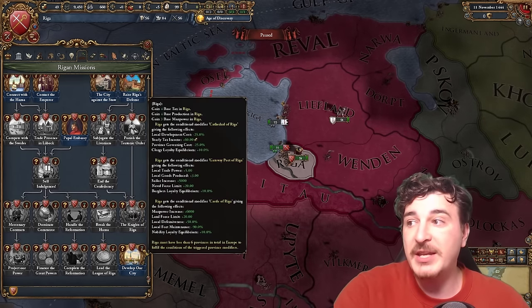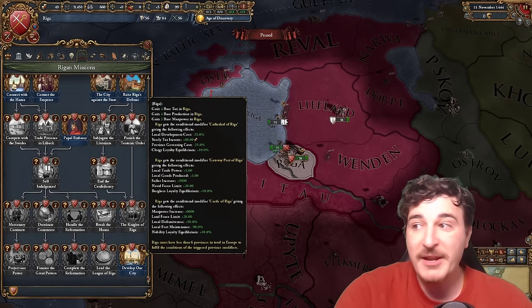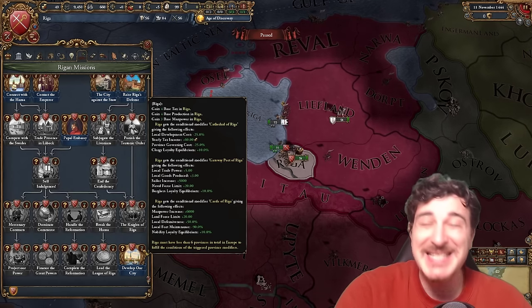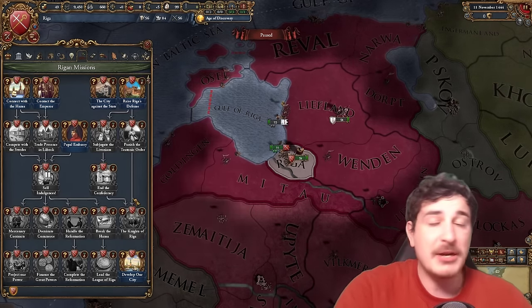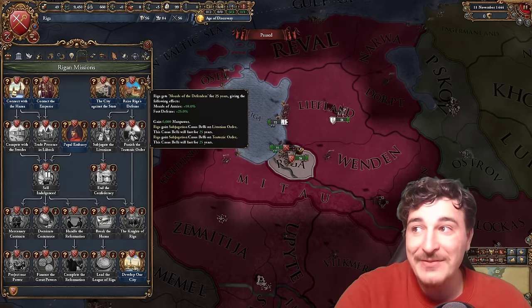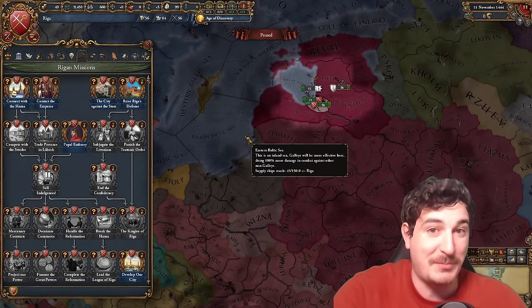These modifiers include a developer city that gives 6,000 manpower, force limit plus 20 flat, defensiveness, basically a free fortification in its capital, a buttload of development, 60 yearly tax income flat, and many other modifiers. Not only that, raising Riga's defenses gives you subjugation CBs on the Livonians and the Teutons, so you can stay as a city but have massive vassals to protect your land.